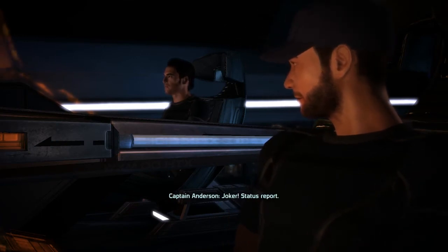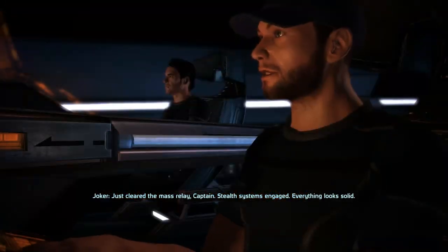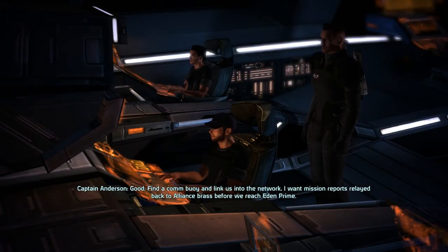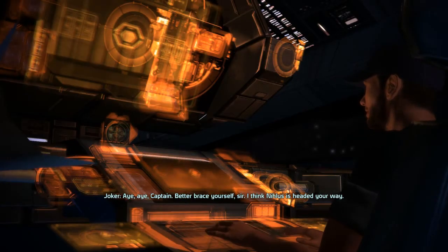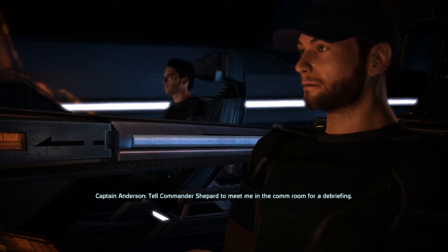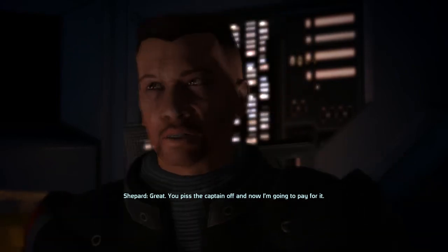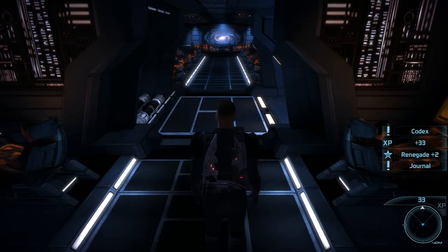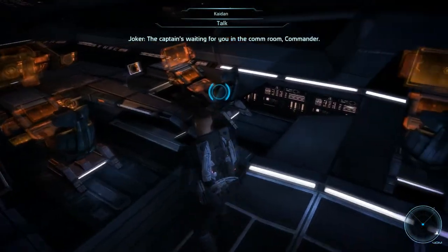Your soldiers act like it. Sorry, commander. Joker, status report. Just cleared the mass relay, captain. Stealth systems engaged, everything looks solid. Good. Find a comm buoy and link us into the network — I want mission reports relayed back to Alliance Brass before we reach Eden Prime. Better brace yourself, sir, I think Nihilus is headed your way. He's already here, lieutenant. Tell Commander Shepard to meet me in the comm room for a debriefing. You pissed the captain off and now I'm going to pay for it. This is going to be fun already, I can tell.